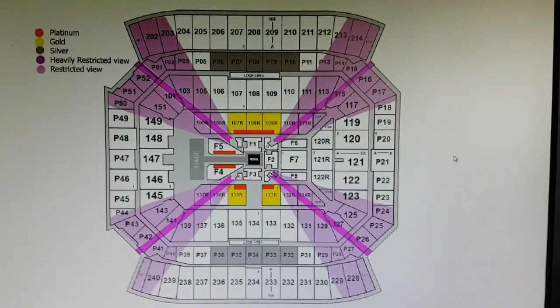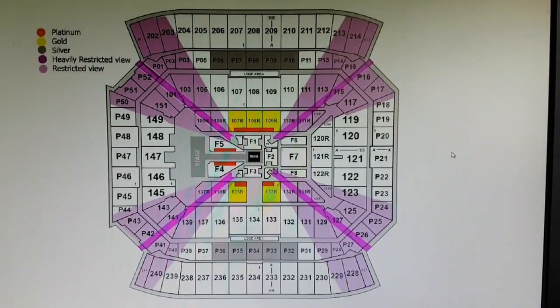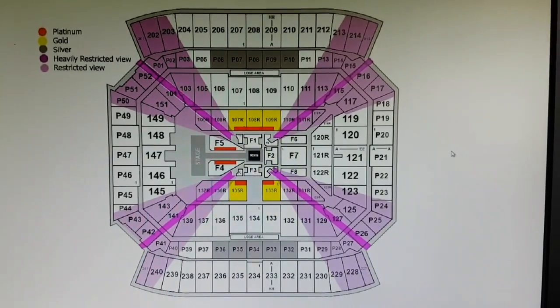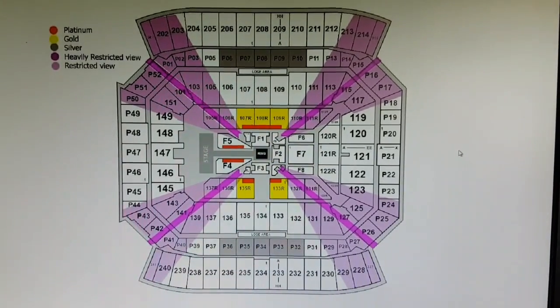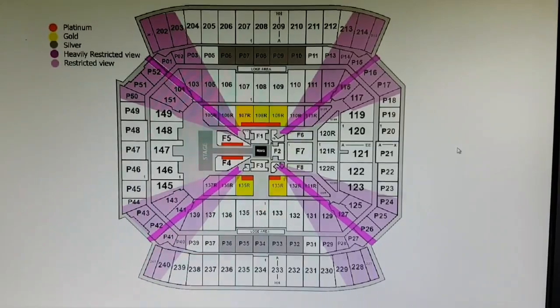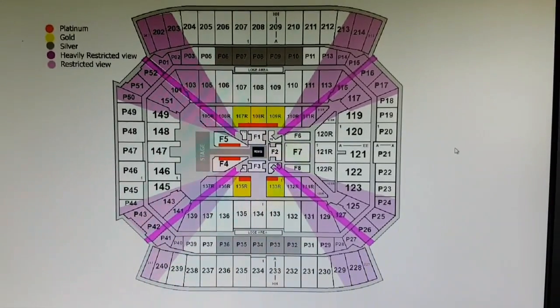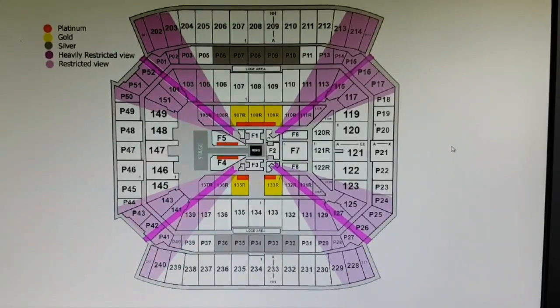I'll leave that up for a few moments so you can take in the seating arrangements and get an idea of where you may be sitting. Comment below and let me know where you're sitting. I won't find out my own seats until late February or beginning of March when the travel packages arrive — I'll be unboxing those live on here. Don't forget to subscribe and share this with friends — it might be helpful!